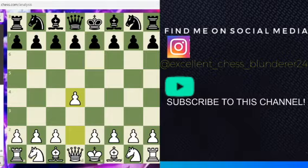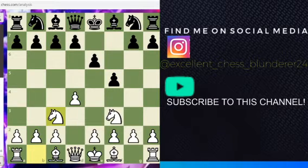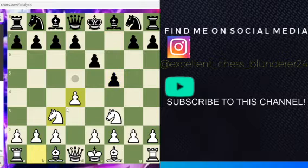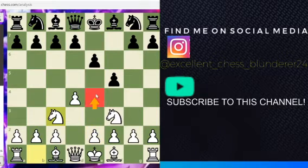White starts off with d4, e6, knight f3, and f5 — this is the Dutch Defense. And now knight c3. This is a really sort of rare move here. In the queen's pawn opening, you usually want to play c4 to expand your center, followed by knight c3. But here, white just wants to play knight c3, blocks his c-pawn, and just wants to go straight for e4.